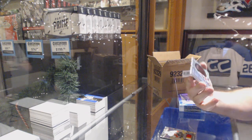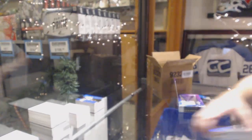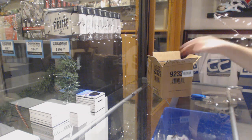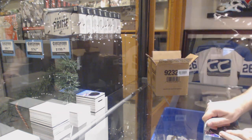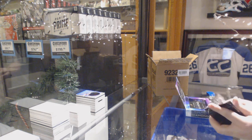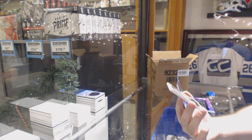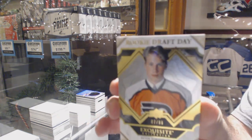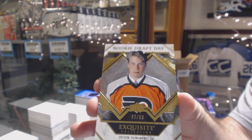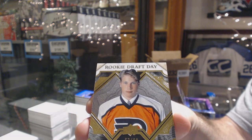And a Run for the Cup for the Avalanche, Patrick — oh, that's pretty sick. Number 299, Rookie Draft Day for the Flyers — here's Peter Forsberg. These are beautiful designs, they did a great job on these ones.